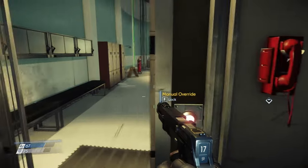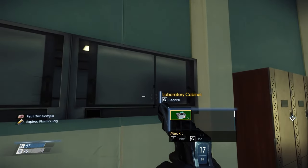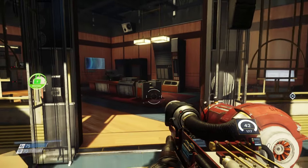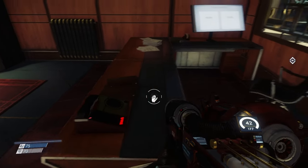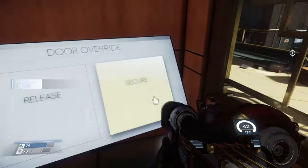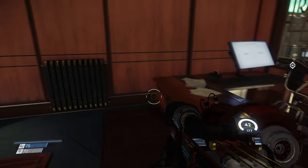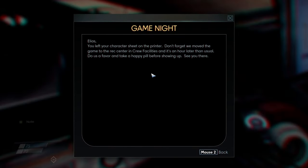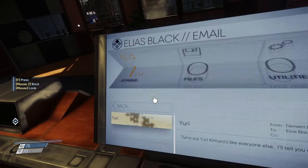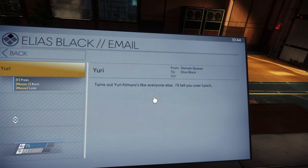I'm gonna just leave you there buddy, sorry — there's nothing I can do to help you. I still can't get in here. Oh wait, yes I can. Release secured. We're gonna do that just in case — I like to close the door behind me. Elias, don't forget we moved the game into the rec center in the crew facilities, it's an hour later than usual. Take a happy pill before showing up. Sounds like they've been playing some D&D. Email: turns out Yuri Kimura is like everyone else — I'll tell you over lunch.